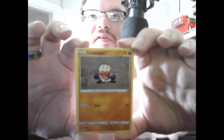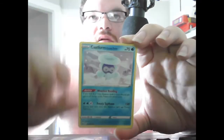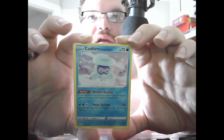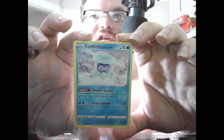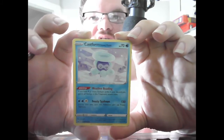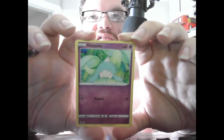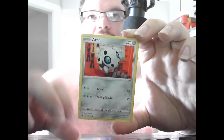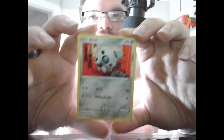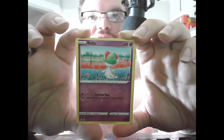We start with basic Clobbopus, HP 70, Fighting — Beat 30. Basic Castform Snowy Form, HP 70, Water — Ability: Water Reading, if you have 8 or more Stadium Cards in your discard pile, reduce Energy cost on this Pokemon's attacks. Frosty Typhoon 120 — during the next turn this Pokemon cannot use Frosty Typhoon. Basic Hatenna, HP 60, Psychic — Sideshot 20. Basic Arrokuda, HP 70, Steel — Gnaw 20, Rolling Tackle 50. Basic Ralts, HP 60, Psychic — Confuse Ray, your opponent's Active Pokemon is now Confused.